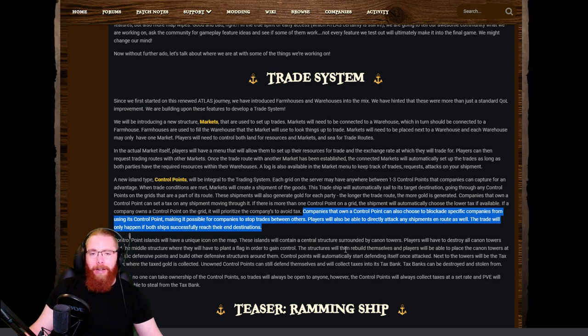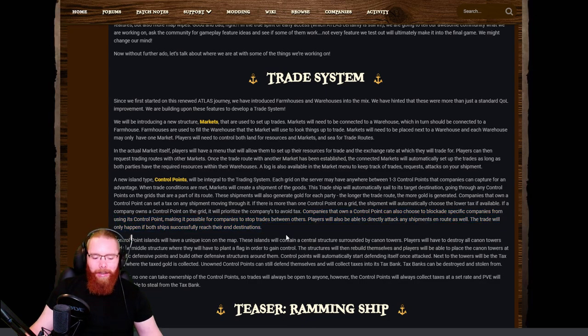While everything currently reaches its destination, you might lose some of your load or gain something through random events - check your log in the market. People can blockade your routes, which is a big advantage for anyone holding a control point. As long as sea forts are neutral or not blockaded, your trades will go through. When trades pass through sea forts, those forts generate tax into a tax bank, which the owner can collect or others can attack and steal.